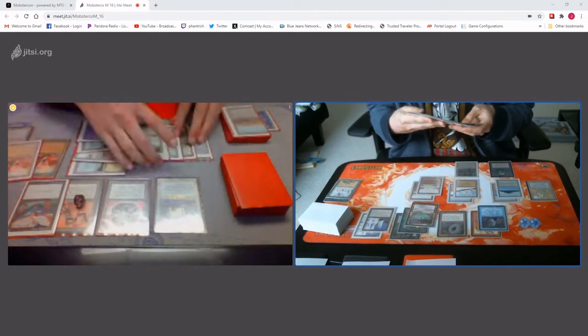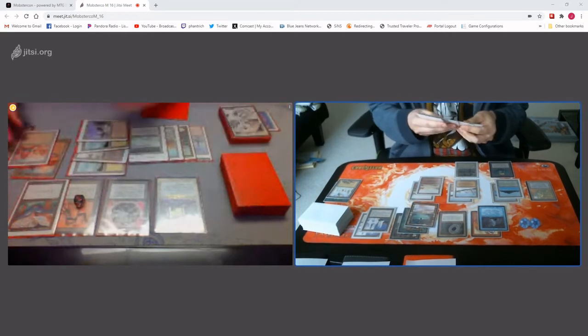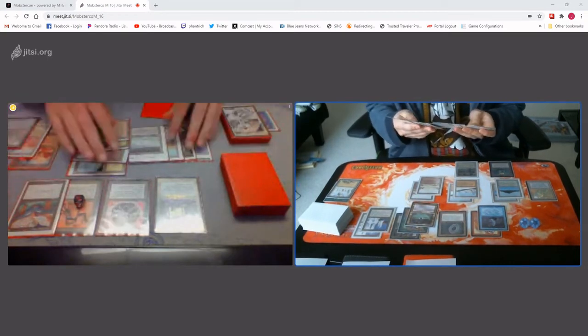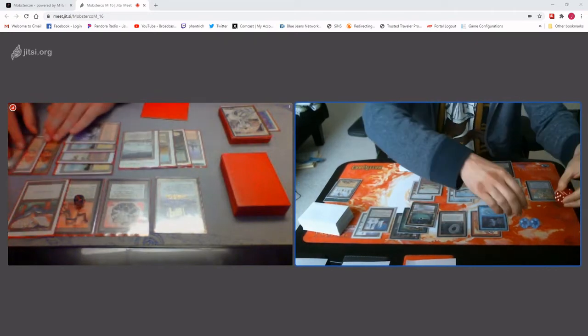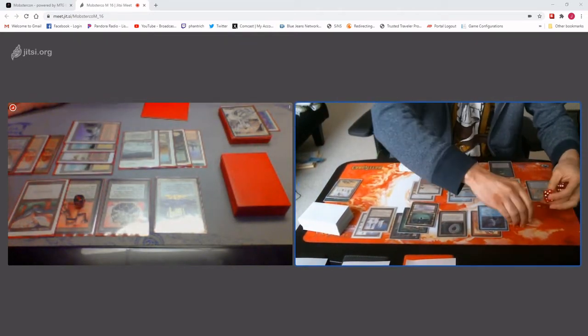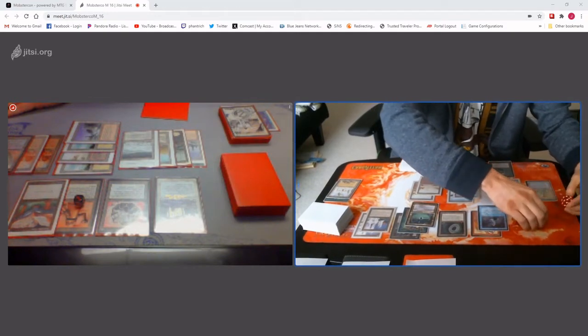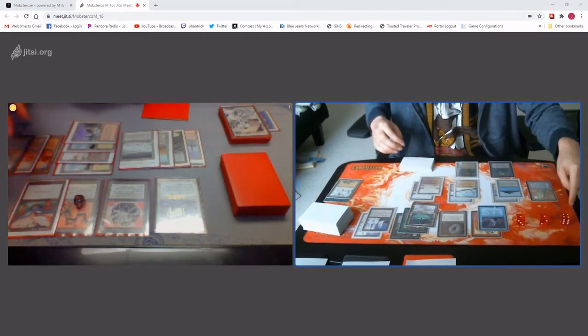End of turn, Millstone you. Yep. Disenchant. Divine Offering. Upkeep. 10 cards, gain 14. One hundred and four. Those would be the three digits.